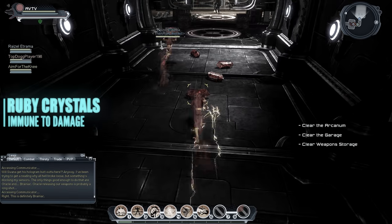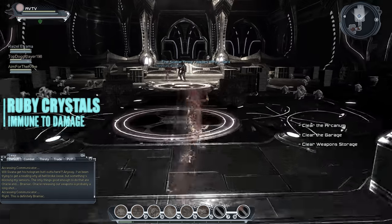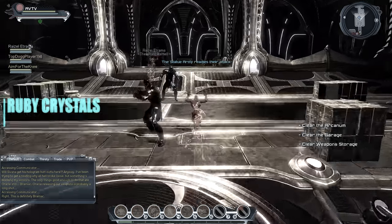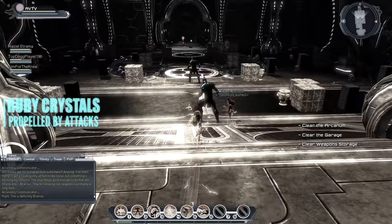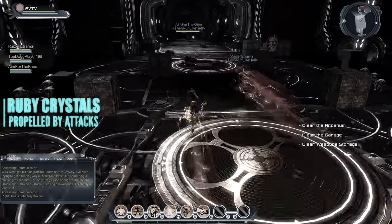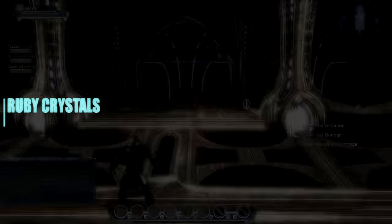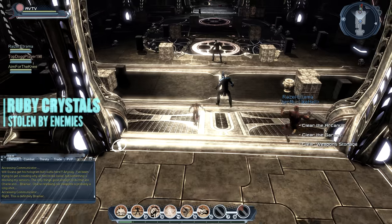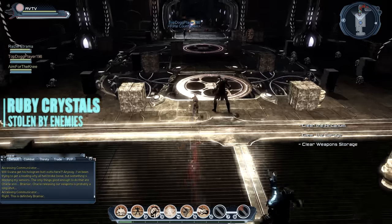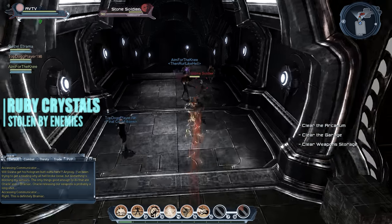There are several important things to know about red crystals. First, they can't be destroyed by damage like red barrels — you can hit them and they will not explode; only throwing or smashing them sets them off. Second, the ranged attacks of most weapons can be used to propel crystals forward a great distance, which is effective for getting gathered crystals safely to the back of the Arcanum quickly. Third, the army of stone soldiers chasing you will try to follow, pick up, and smash the crystals, so players carrying crystals need to watch for stone soldiers and protect the stash from them.